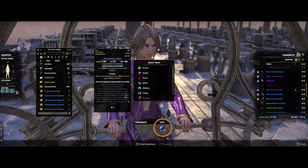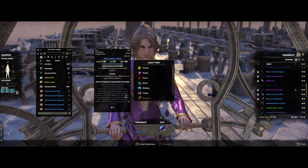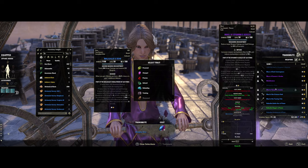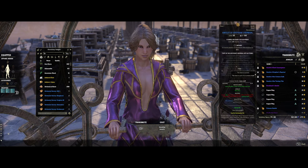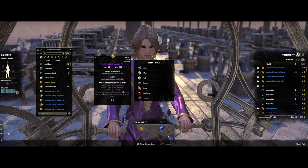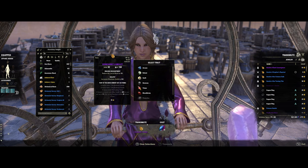It does not matter how many of these items you have in your sticker book — it will always be 50 transmute crystals. You can select your item from your list and filter by jewelry, apparel, and weapons. Once you select an item you can then hit transmute.